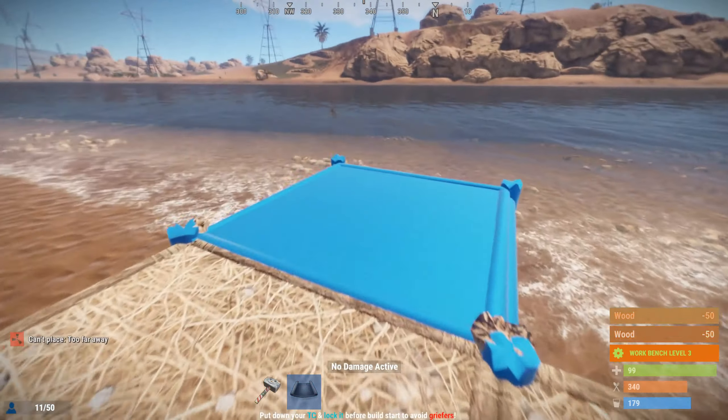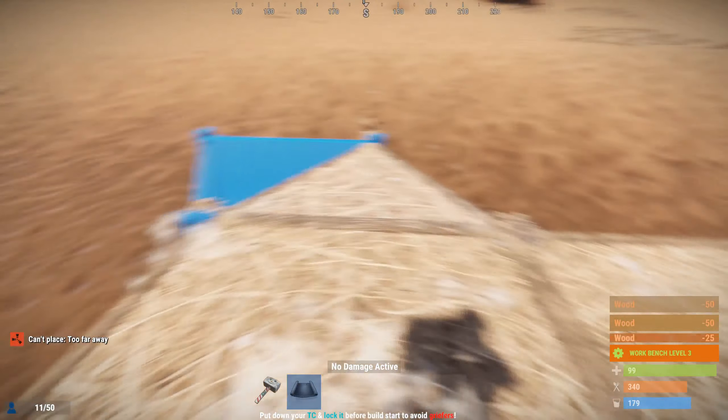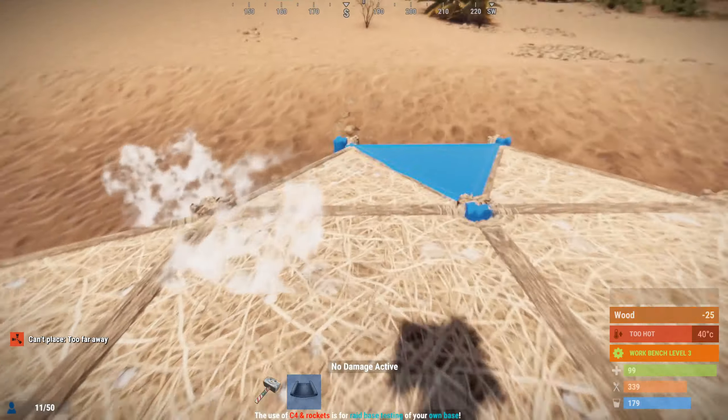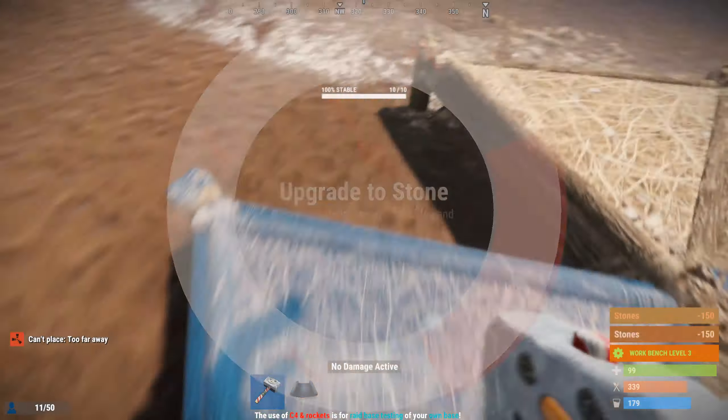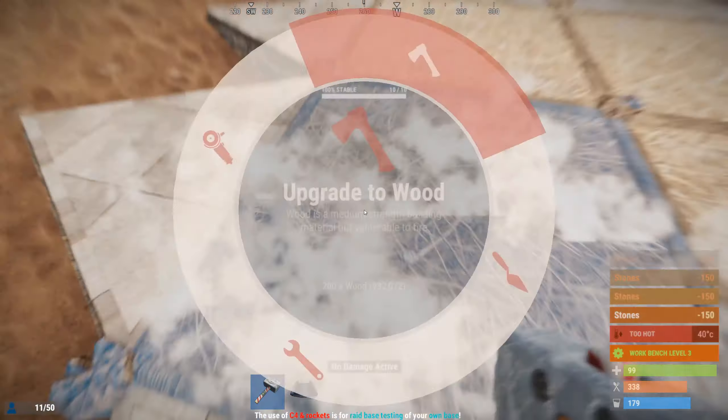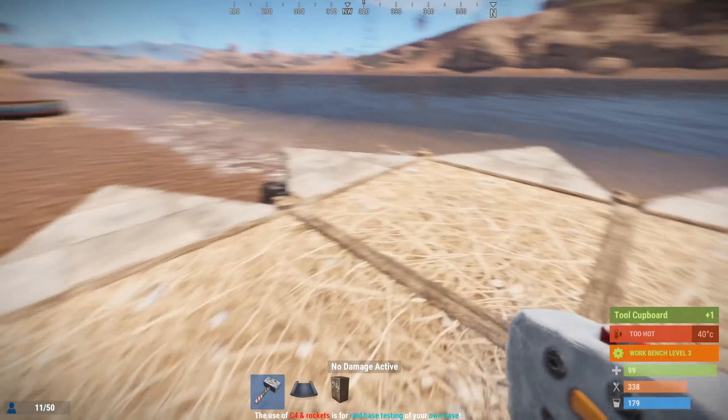First thing you want to do is put four squares and then put triangles around them. Basic stuff. Upgrade all of this — don't upgrade the squares, that's a big no-no. You want to get a tool cupboard.